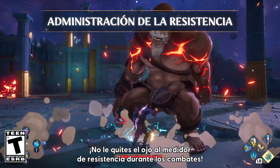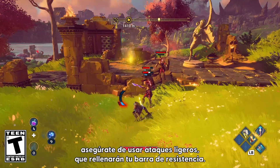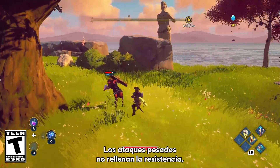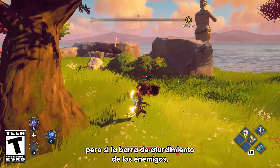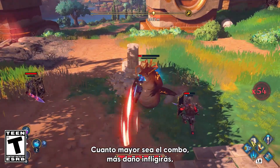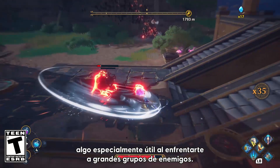Keep an eye on your stamina meter in combat. Your godly powers require stamina, so make sure to use your light attacks, which replenish your stamina bar. Now while your heavy attacks won't regain stamina, they'll fill up the enemy's stun bar, which leaves them open for a big combo. The greater your combo, the more damage you deal, which is particularly helpful when you take on large groups of enemies.